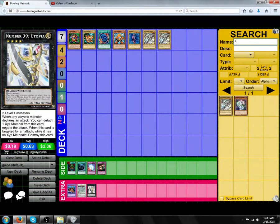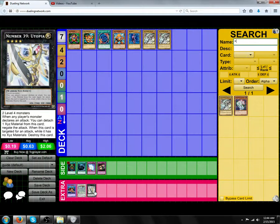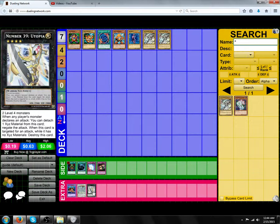Next up is XYZs. How XYZs work is specified on the card. In this case, it's two level 4 monsters. What you need to do is control two level 4 monsters on your side of the field, then overlay with them — you literally just put them on top of each other — and then summon Utopia, for example, on top of those two monsters. Those two monsters are no longer on the field technically; they are considered material. No longer monsters, they are material once they're under an XYZ Monster.